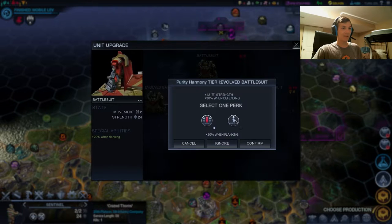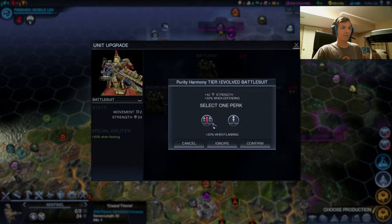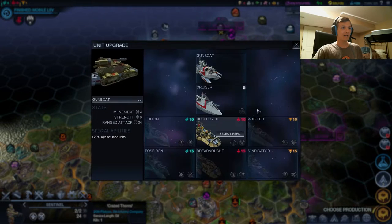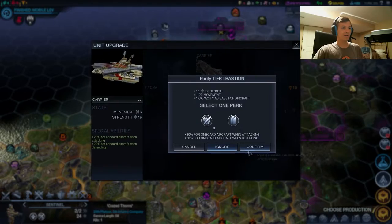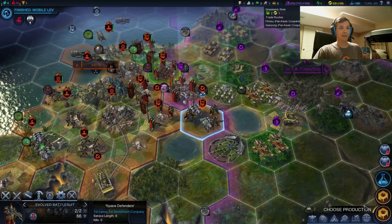We're going to be rolling in large waves, so let's get that 20% when flanking. For the Punisher, why not get plus 20% when attacking? The Destroyer and the Bastion - it really doesn't matter. That's Super Soldier though - 66 combat strength. We have the Institute done in Ayon - let's go ahead and grab the Nano Pasture. And we have the Xenofuel plant done in Xercee - we can also grab the Xenonursery, which is just good for science.